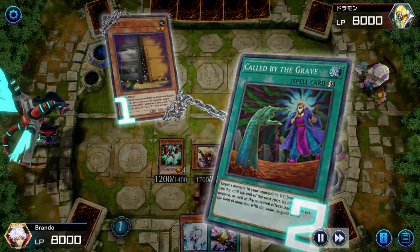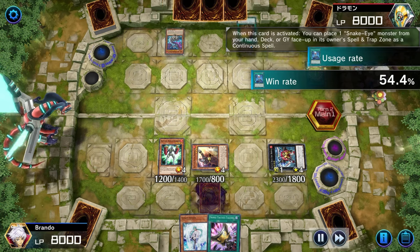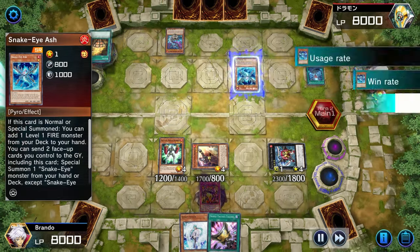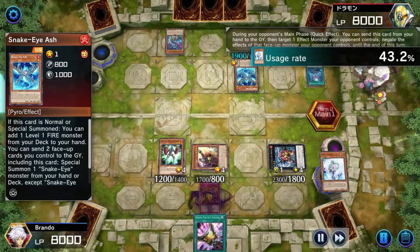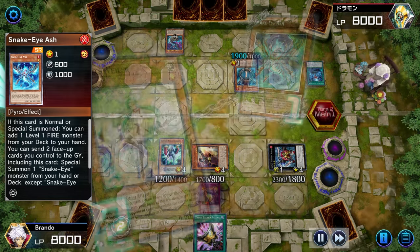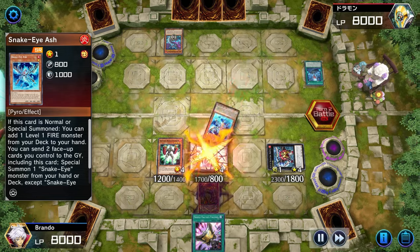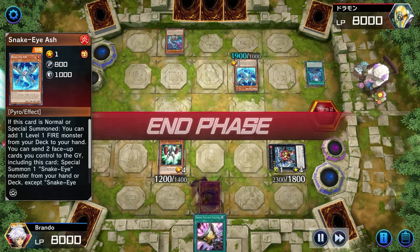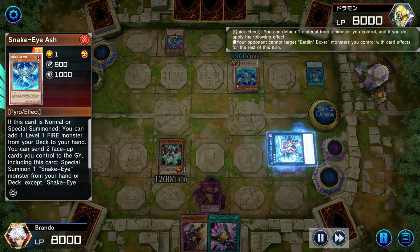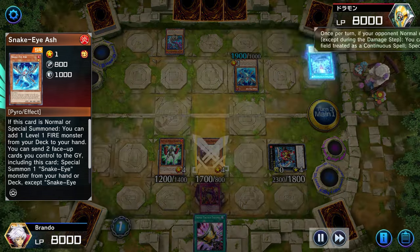I'm feeling really confident with the hand I have already, but if I can stop my opponent from doing anything because of Maxi I feel in a good spot. My opponent has Bonfire — he's going to choose to search for that Snake Eyes Ash. I have a Cross Counter waiting, or actually I have a Veiler waiting for him — I'll save the Cross Counter for another time. He can go to battle and take out our Promoter, sadly, but that's fine. We still have a really good board and we do top deck the Promoter.